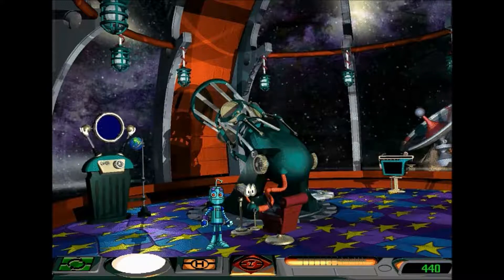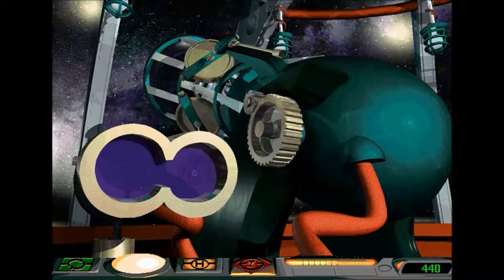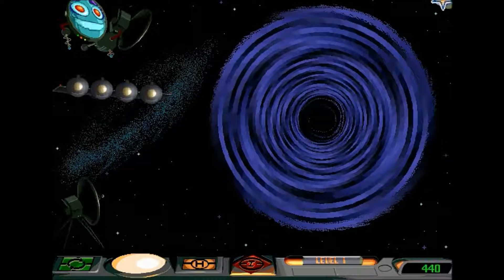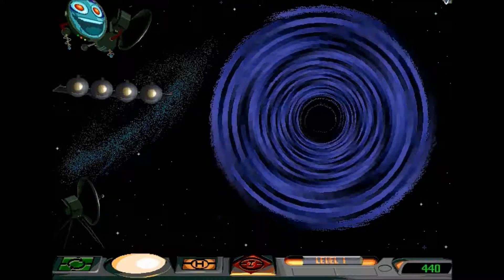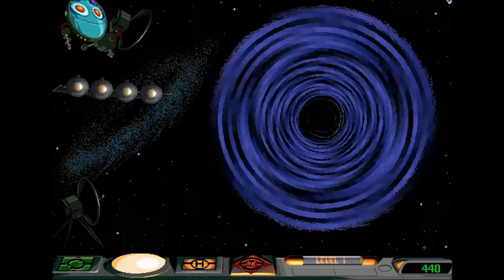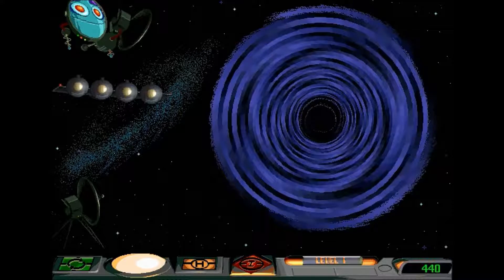There's three steps to this too. Is this cool or what? One minute we're in Professor Spark's observatory, and the next we're looking into space 300,000 light years away at a humongous black hole.